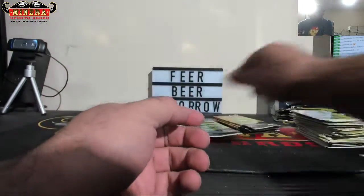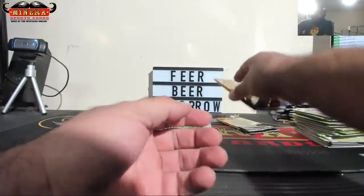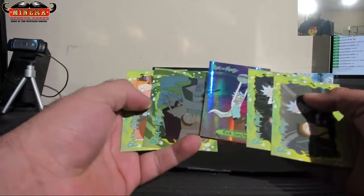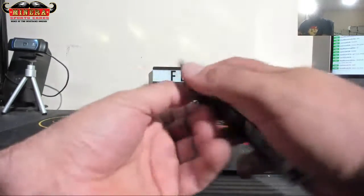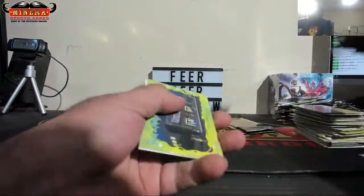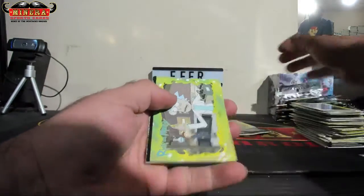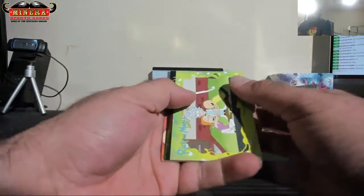Oh look, you got two checklists. Tattoos. Oh, this is part of the one-in-one case. I'll do something with them. There's a sketch.